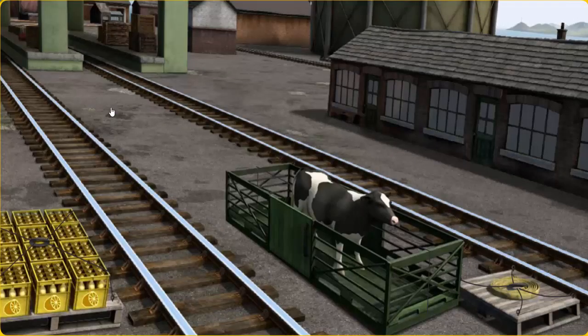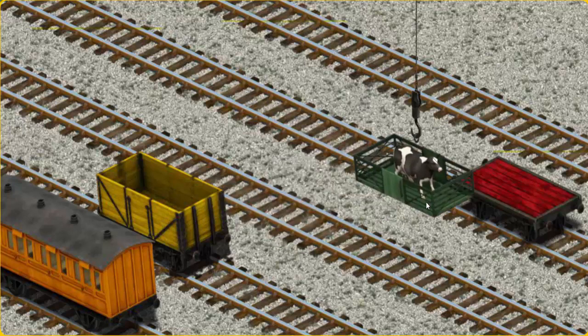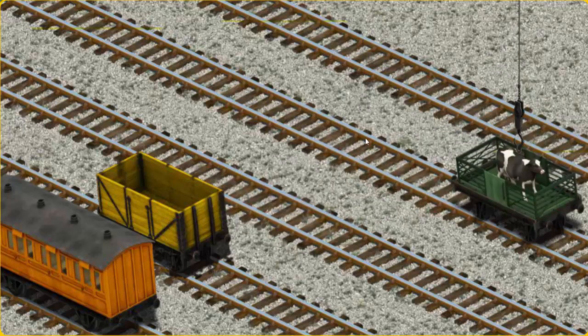Percy must deliver the cow to Farmer McCall's farm. Help Cranky find the cow. That's it! Let's lift and load. Now the cargo must be loaded. Help Cranky find the red flatbed. There you go.